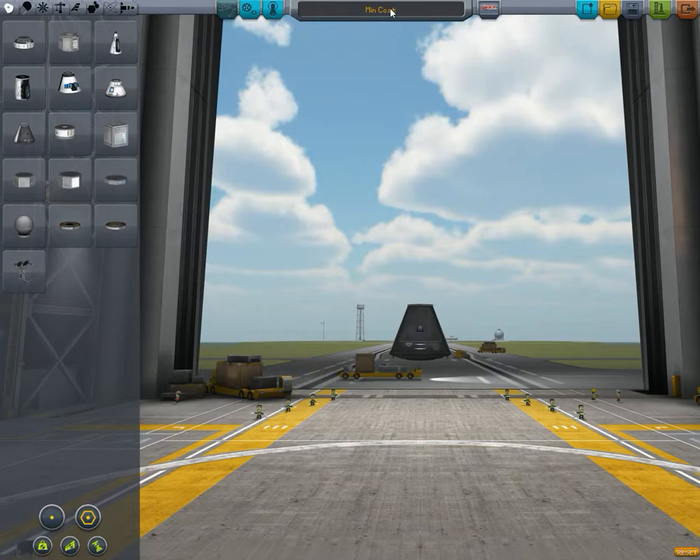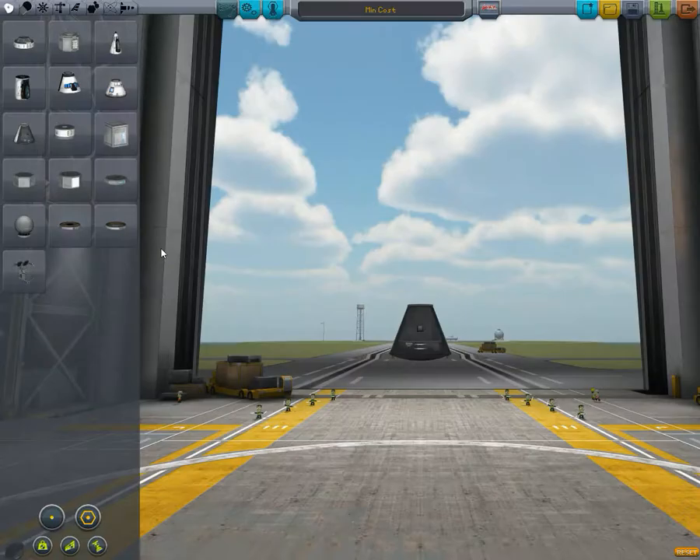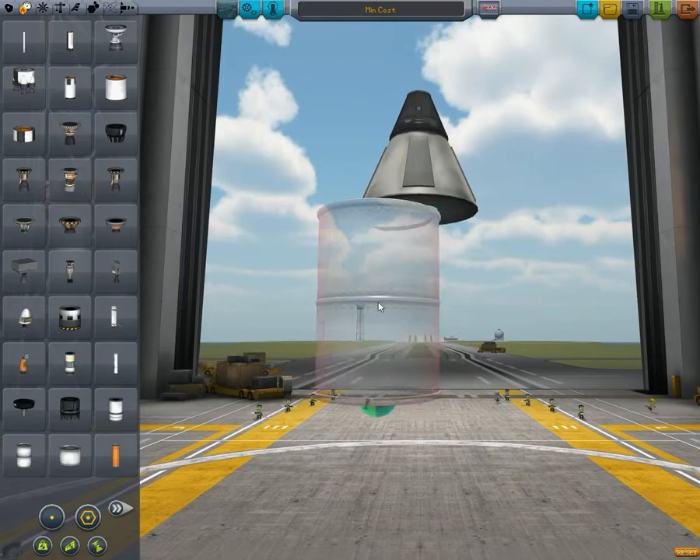Okay, this is going to be my go at making a rocket, which is going to be getting to orbit with the minimum cost possible. So I'm limited to these parts here, as you've got on your rocket design parts list. And I've had a look at them, and I'm going to have a go at just making something which is going to cost the least amount possible, or be the most cost-efficient for the parts I've got.